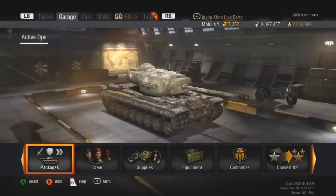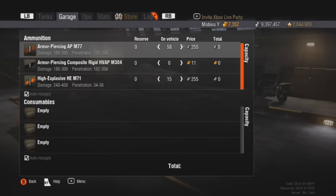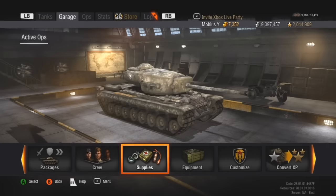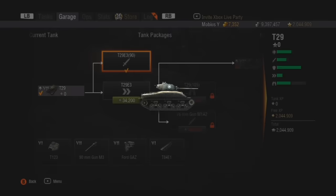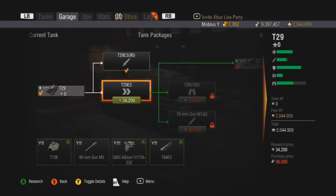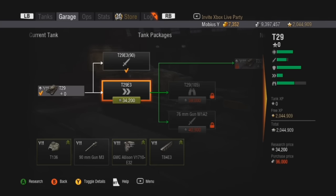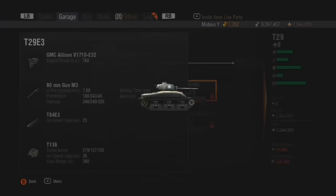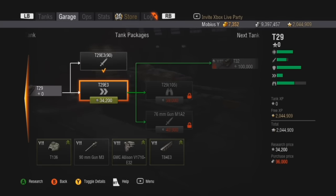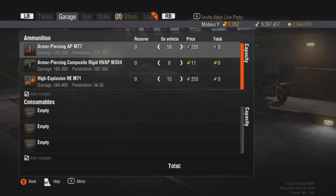There we go — much bigger gun now, definitely a much more threatening gun on the T29 as opposed to the 76mm. Same stats as the other 90mm M3 gun. The final 105mm is much more inaccurate with a lower rate of fire, but much more damage and penetration. I want to make sure I get that fully researched.